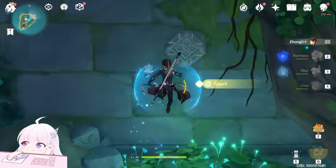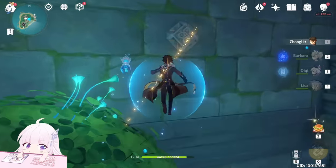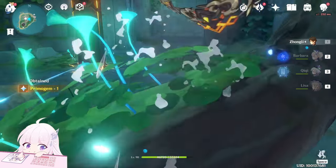Okay, now activate this one, then activate this one. In this room there is another one, and this door will open.